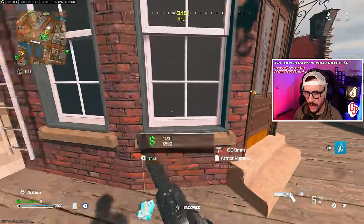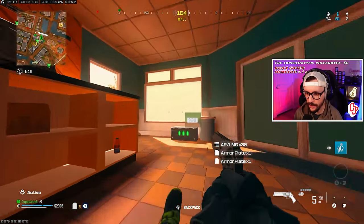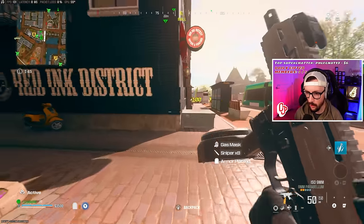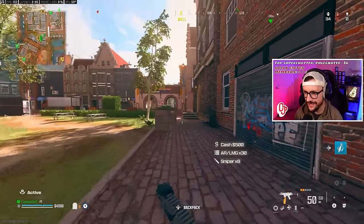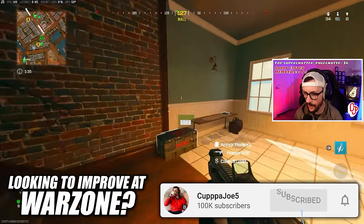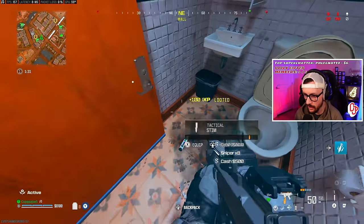Solo duos — our whole thing is we're looking for a 20-kill win. That means four kills in the first circle, four kills in the second circle, six kills in the third circle, and six kills in end game. That's the pacing we're going to be following. Grab stims, let's rock.